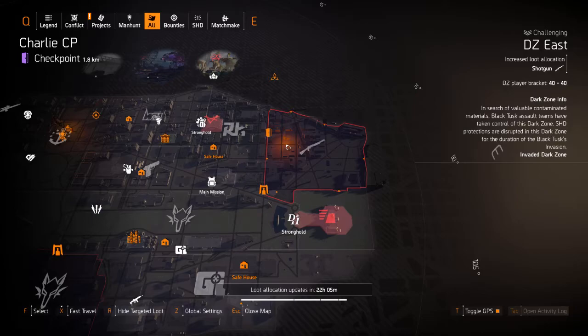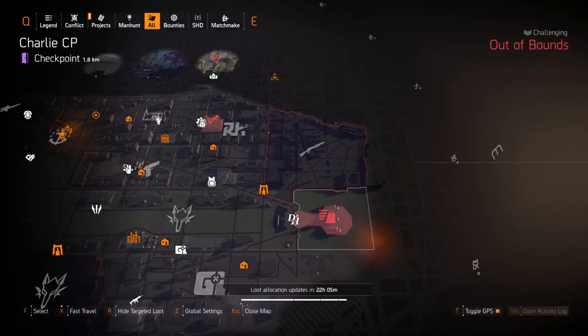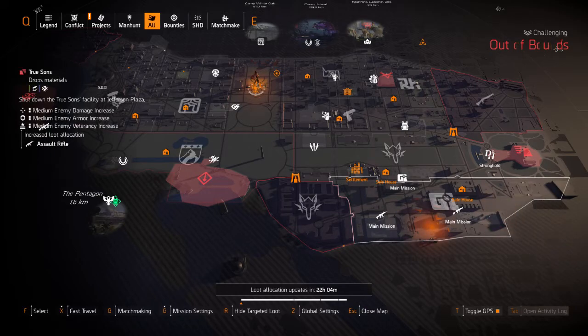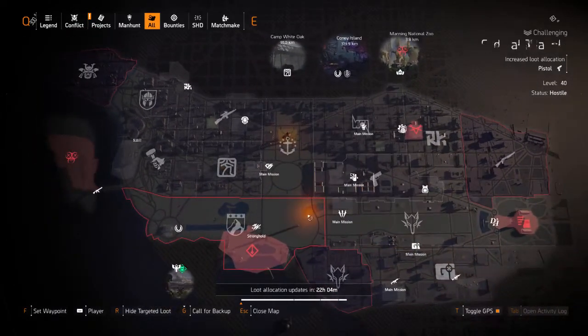We also have DZ South which has Fenris, and the DZ exclusive loot there is Ferocious Calm, which has Perfect Overwatch. It gives you twelve percent increased weapon and skill damage — as long as you are in cover for eight seconds, or if you are moving cover to cover.